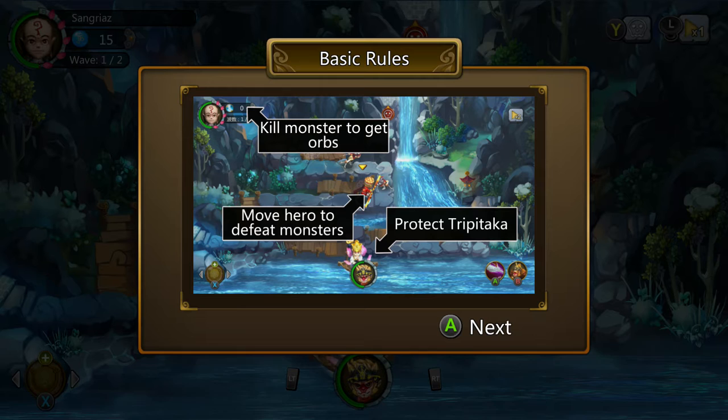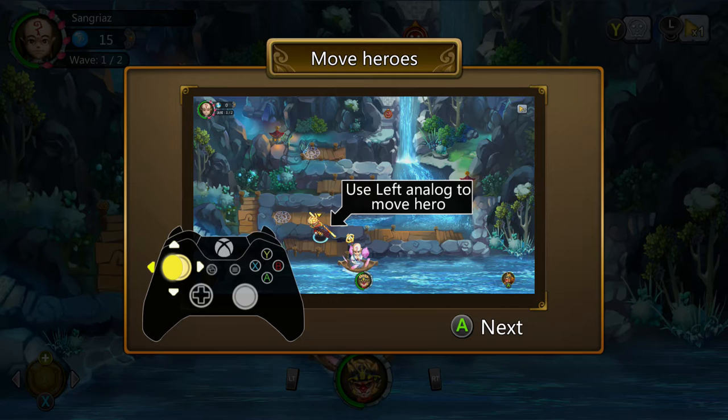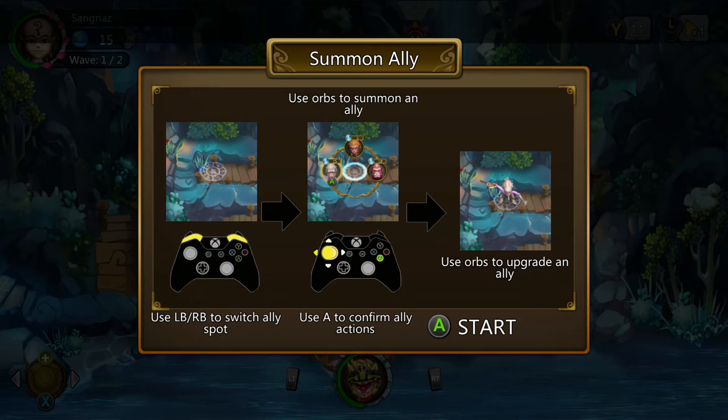It tells you how to play: kill monsters to get orbs. Orbs are used to upgrade your towers, build your towers, or move your hero to defeat the monster. We can attack by using the hero himself. And if Tripitaka dies or all of his orbs are stolen, I think that's game over. Orbs are also used to summon an ally — allies are what the game calls the towers.